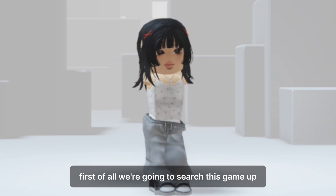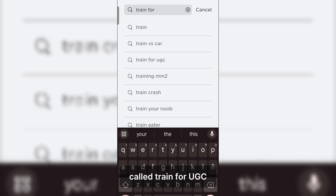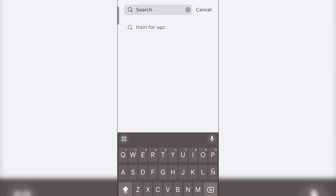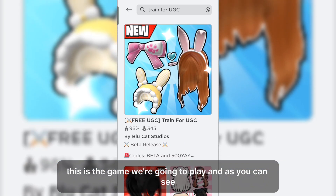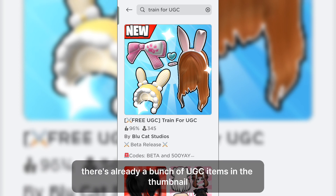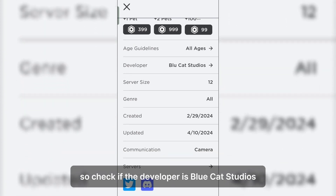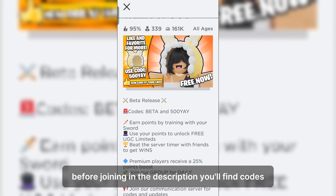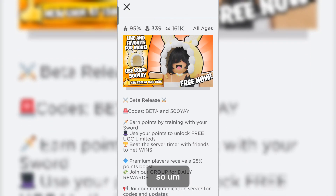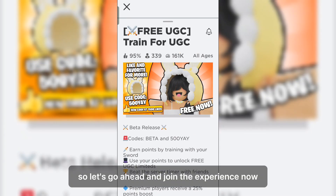First of all, we're going to search up a game called 'Train for UGC.' This is the game we're going to play and as you can see there's already a bunch of UGC items in the thumbnail. Make sure you're playing the right game — check that the developer is Blue Cat Studios before joining. In the description you'll find codes, so keep that in mind and we can redeem them later. Let's go ahead and join the experience now.